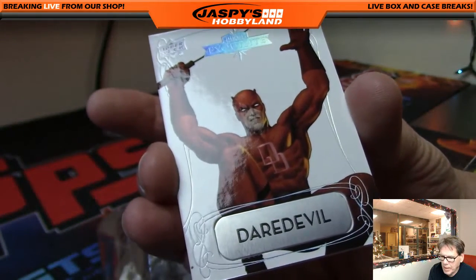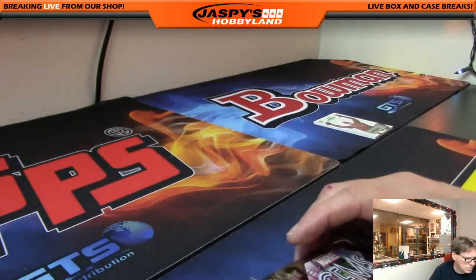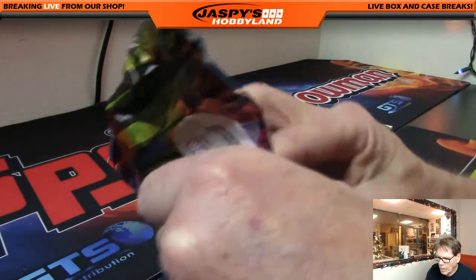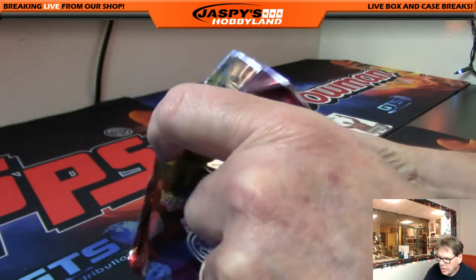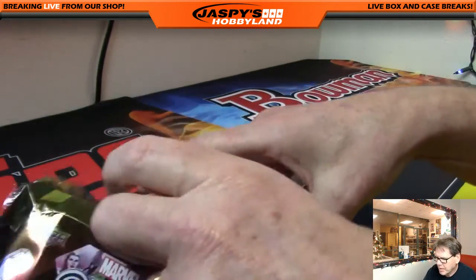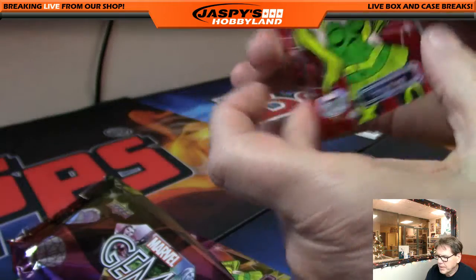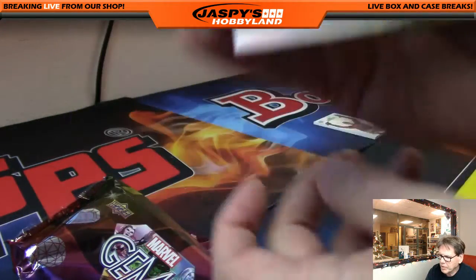Alright, so this will be the last card. Good luck everybody. First up — Enchantress Red, a nice number: 61 of 99. This will be card number one.